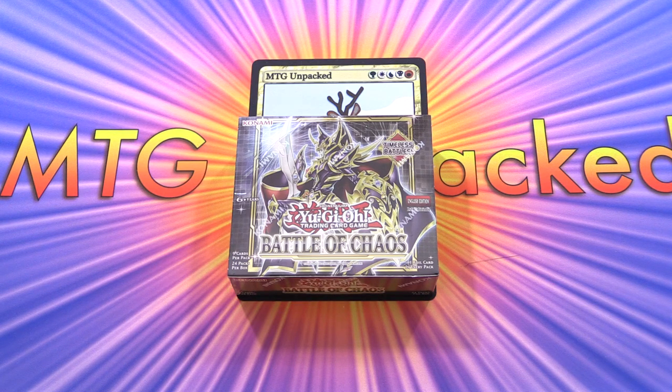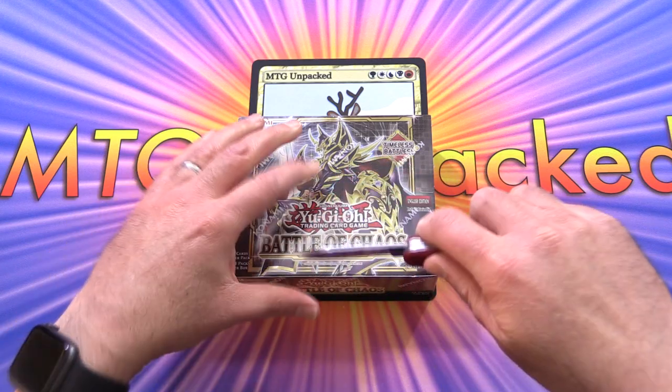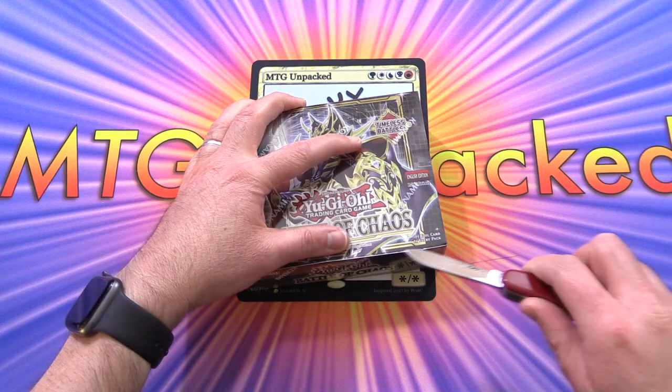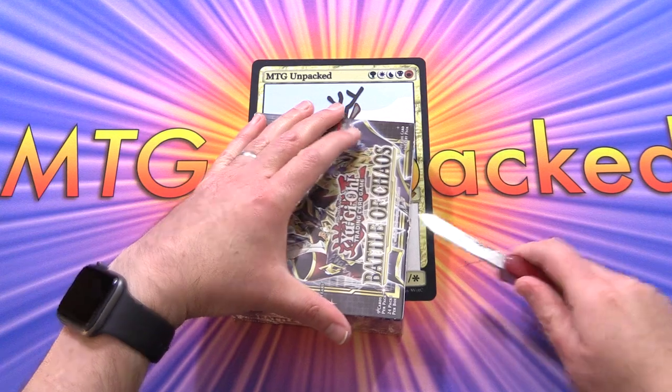We're looking for Starlight Rares in this one: The Dark Magician's Dark, The Dark Charmer, Gloomy, Blue Eyes Jet Dragon, and of course The Dark Magician. A lot of potential crazy pulls here — fingers crossed. We actually did pretty well on the most recent box, so hoping our luck continues here.